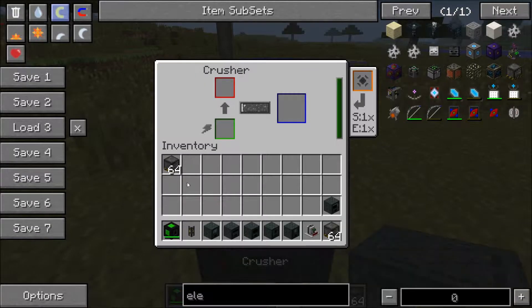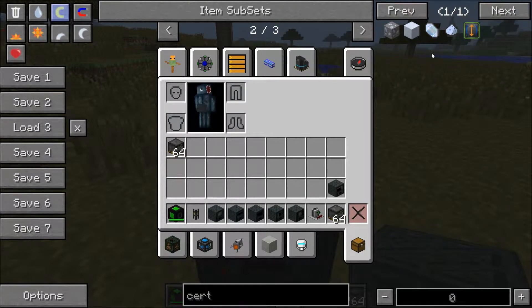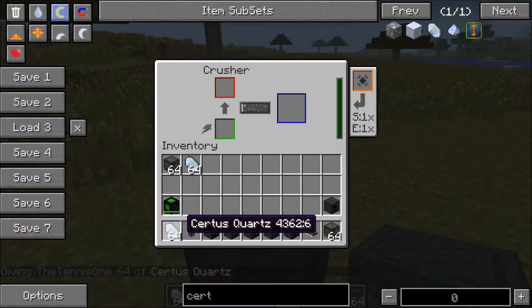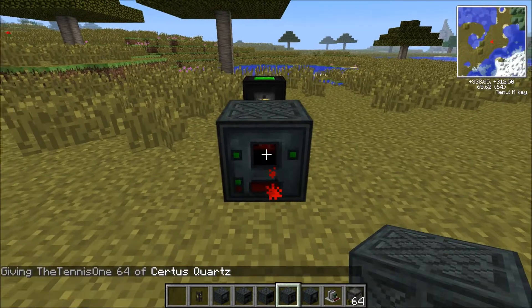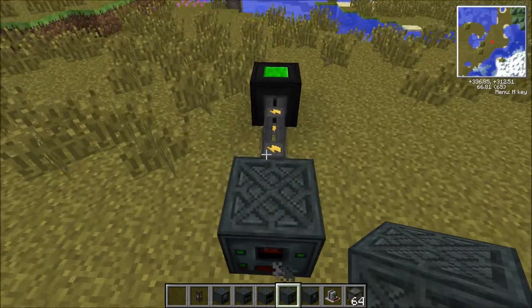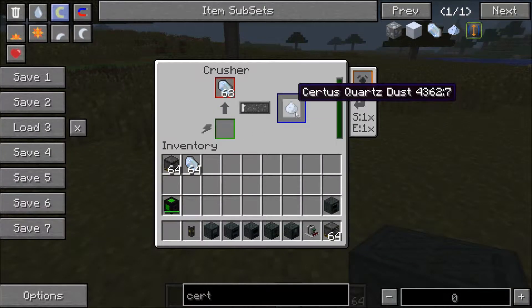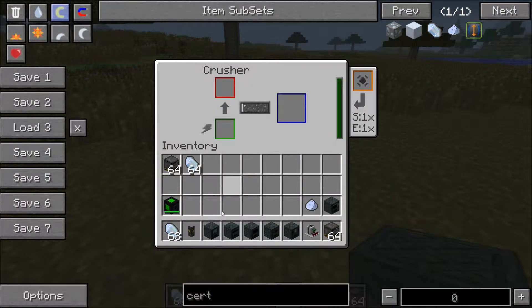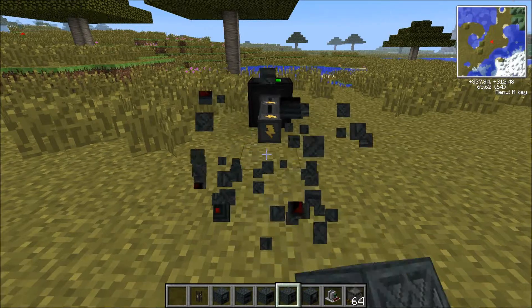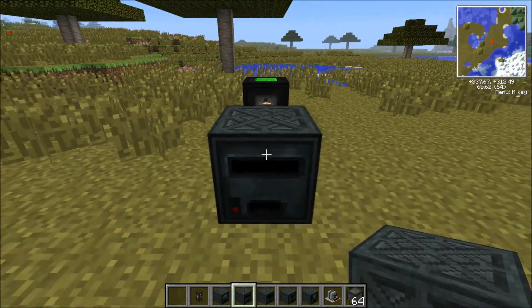The crusher will just turn any ingots you have into dust. For example, certus quartz - this can be useful when you're doing ME systems, which I'll get into later in the series. If you put your certus quartz in there, it will crush it into certus quartz dust. This works with any ingot - it will just crush it into dust, and you only get one dust because it's not an enrichment chamber.